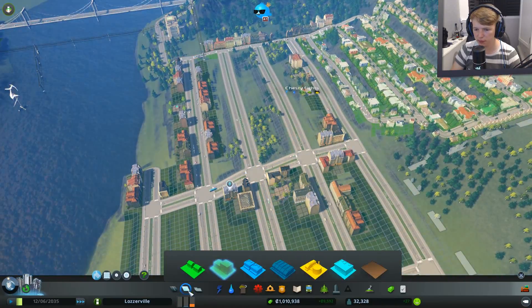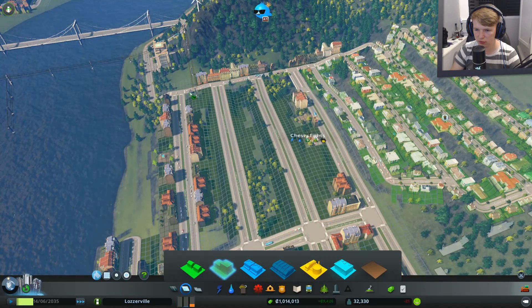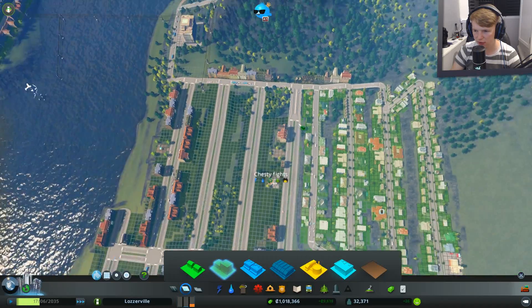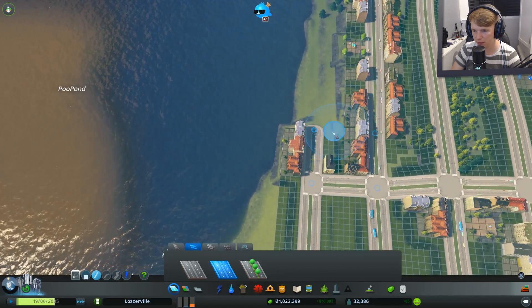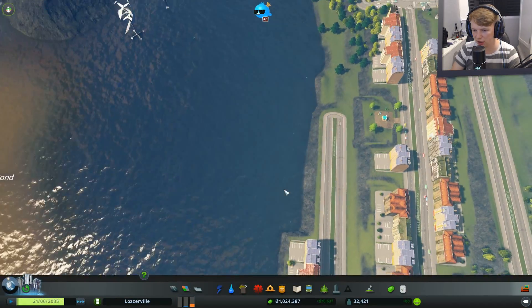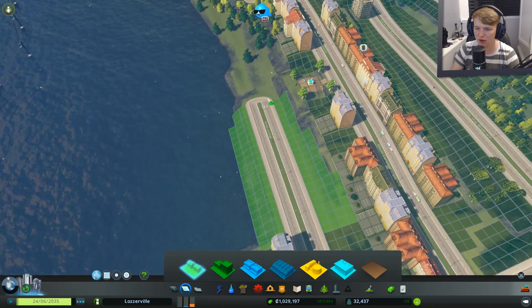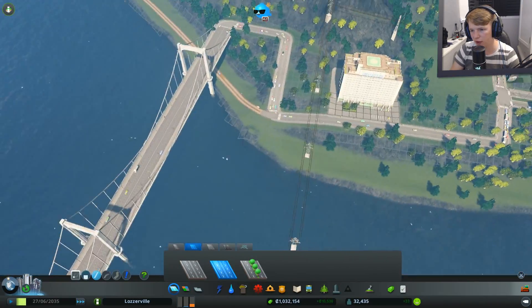Let's quickly put some high density residential down. There we go — that's done. That was the scariest part actually, getting in there. People are going to have actual seaside houses. Look at these big buildings with car parks out the front — we're going to have some fancy houses down here too. That's where the rich people live. Maybe we'll have a little dirt road shortcut out — we haven't planned that far yet.